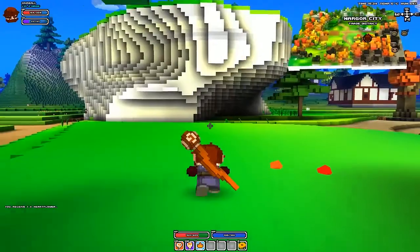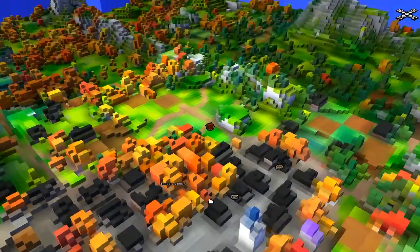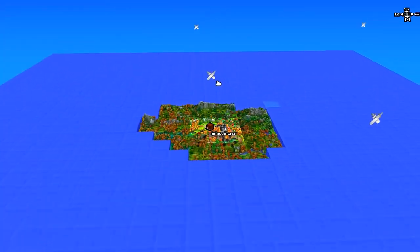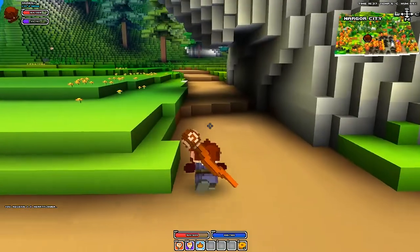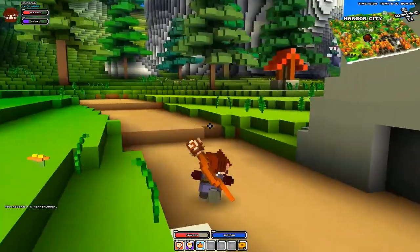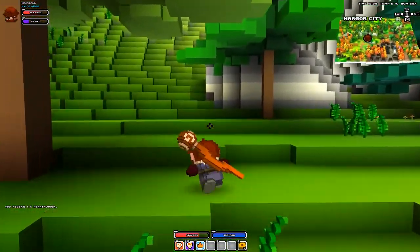Anyway, next things first - we're gonna find some mobs and level up even further, and while we're doing that we're going to explore the quest area. Where there are crossed swords on the map there's a quest and a specially generated area usually, so we're going to walk south and find those.